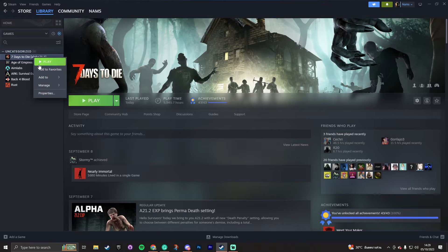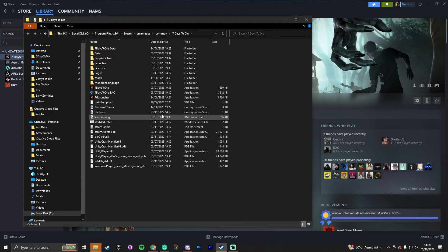Whilst that is downloading, go to Steam, right-click on 7 Days to Die, go to Manage, and click Browse Local Files. This will take you to where your 7 Days to Die files are stored on your computer. At the top you have what we call a file path — it's the path your computer takes to find your files. For me it's in local C drive, then Program Files, Steam, SteamApps, Common, and then Seven Days to Die.